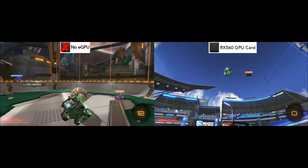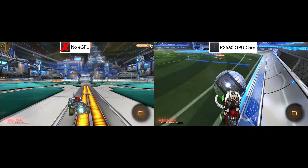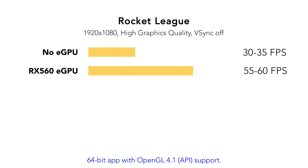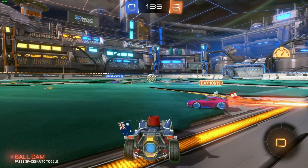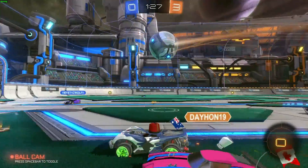Here we have Rocket League, one of the most popular multiplayer Mac games. Rocket League runs great on Mac. Without the eGPU it is running at 35 frames per second, compared to around 55 to 60 with the eGPU connected. Without the eGPU, the game would sometimes see random lag spikes. I'm surprised how well this game runs on integrated graphics anyway.